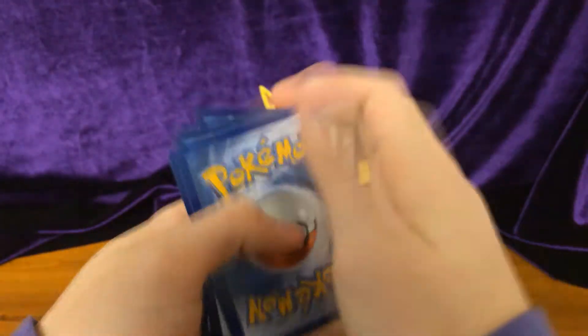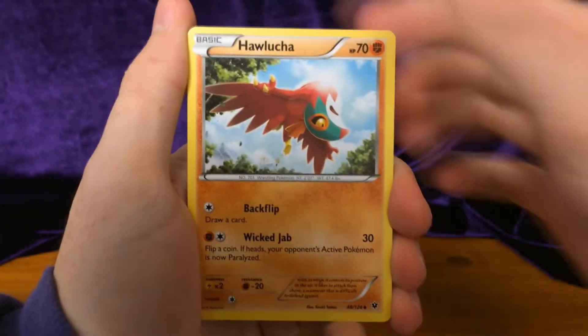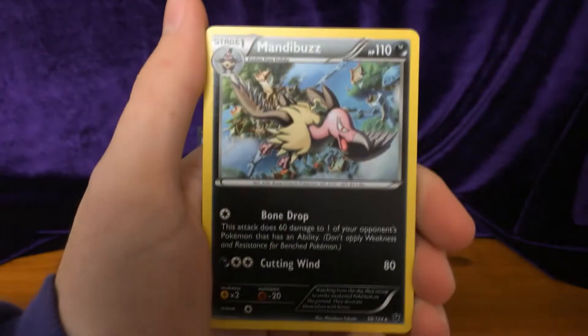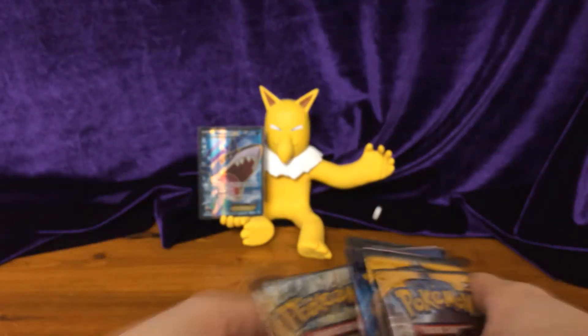One, two, three. Altaria Spirit Link, Altaria Spirit Link, Dome Fossil Kabuto, Hawlucha, Solosis, Snivy, Snubbull, Binacle, Meowth. Reverse: Random Receiver. And our rare is a Miltank — a non-holo rare. Well, that's alright because we've got plenty of packs left.